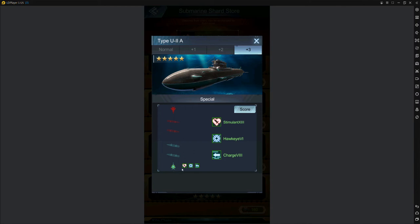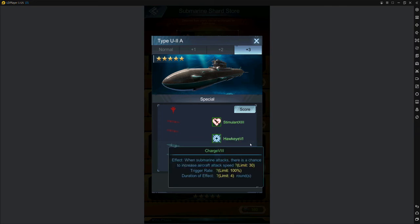Understanding this screen is really important for both aircraft and subs and the battle as a whole. Here's your carrier — there are three slots: one, two, three. Your warships have one, two, three going across. Whichever slot this sub is in, it buffs the plane in that slot with stimulant, hawkeye, and charge. Stimulant increases damage, hawkeye increases accuracy, charge increases attack speed.